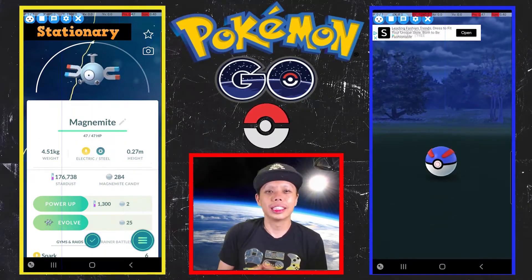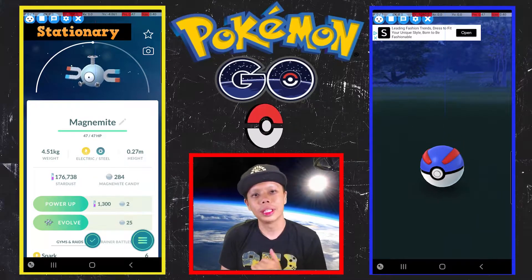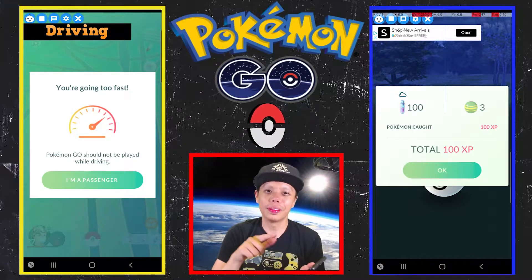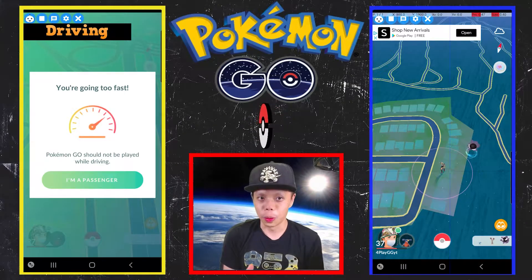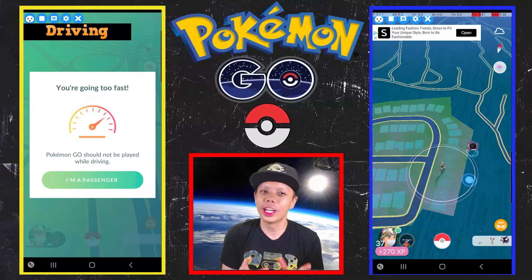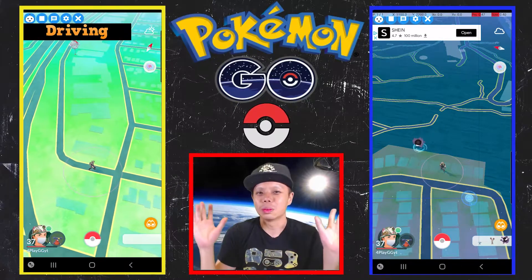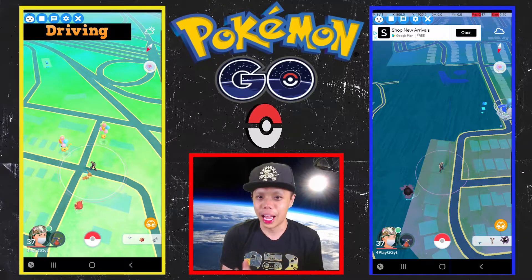All this magic is being done using a program called RoboMon. Essentially it's an overlay that can place inputs into your phone. Instead of you grabbing your phone and clicking one spot 50 times, you can program the app to do that. With that said, if you program it wrong it can do stuff you don't want - like transferring all your Pokemon to Professor Oak like it's his birthday.